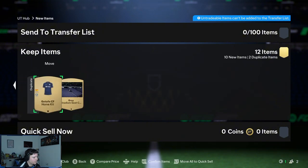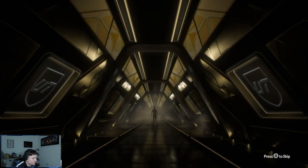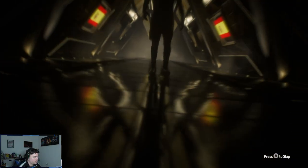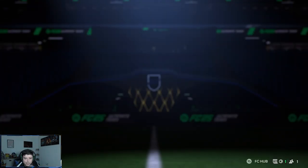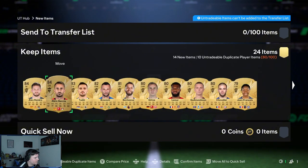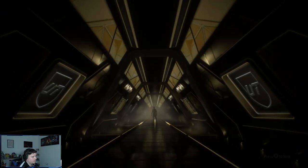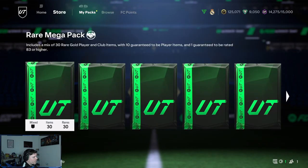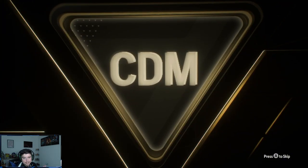Just gonna fly through these gold packs because they most likely haven't got anything in them. Got a 100k pack here — not a walkout. I can't believe you don't get a walkout from 100k packs. Alex Garcia though, pretty good — obviously already got his rare card, it's a special card which gives him a very nice upgrade. Got another 100k pack — not a walkout again, these are terrible. Moving to the Rare Mega Pack — I've yet to not get a walkout in one of these, but I guess I do now.